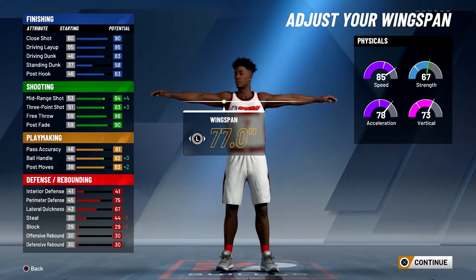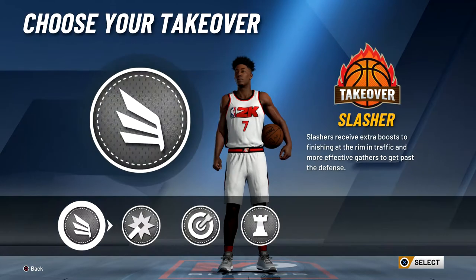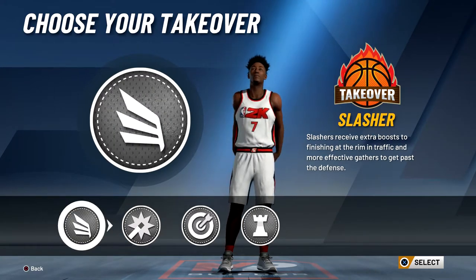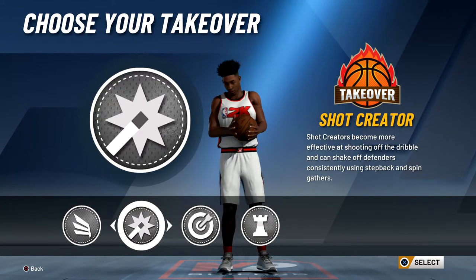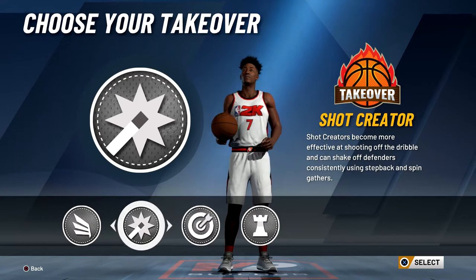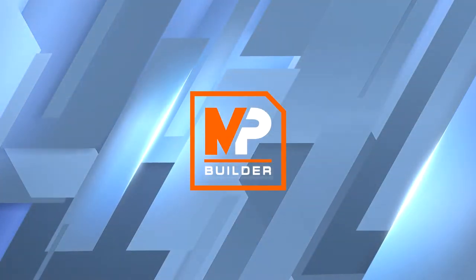Even without 86 ball control, if I get one or two assists I'm pretty sure I can speed boost. Once I do get to 99 overall on this build, I think it might be the best build in the game because it can do everything on offense. For the takeover, I honestly think shot creator takeover is the best one, but since this is an all-around build, slasher takeover would be amazing too, along with sharpshooter and playmaker. I'm going to go with shot creator because at 99 I'll have contact dunks and 86 ball control, and this year shot creator takeover is much more effective than sharpshooter takeover unless you're going to be a spot-up shooter.